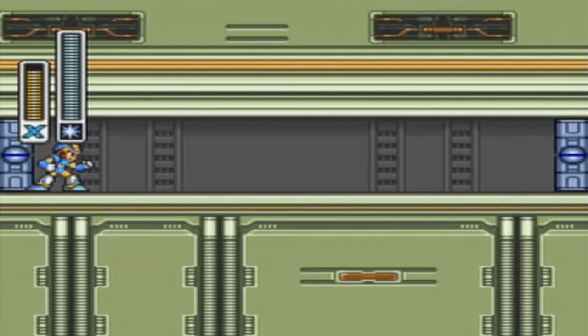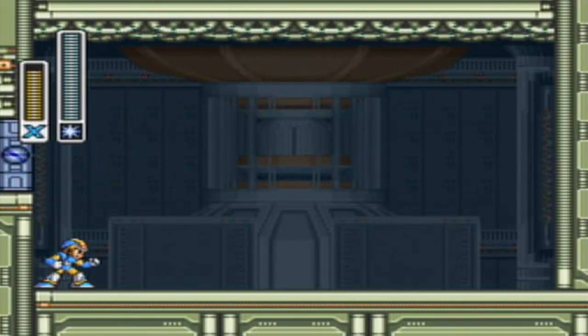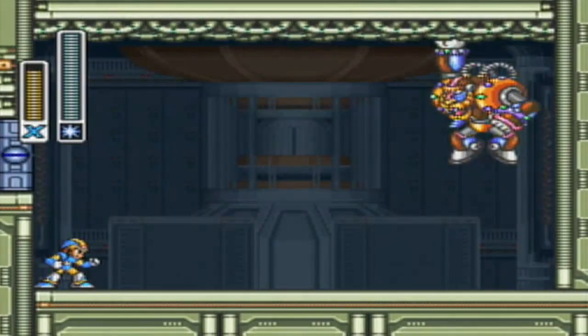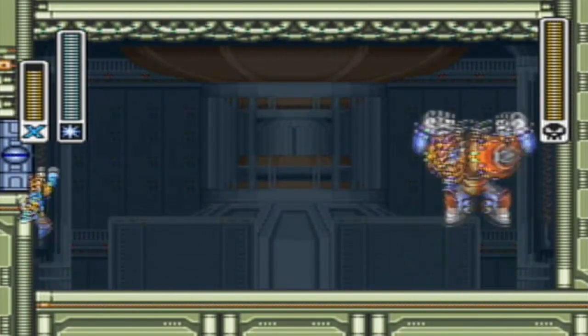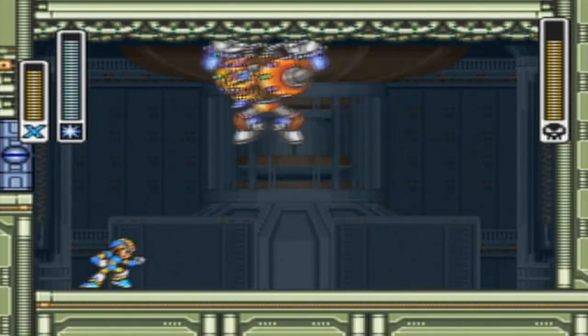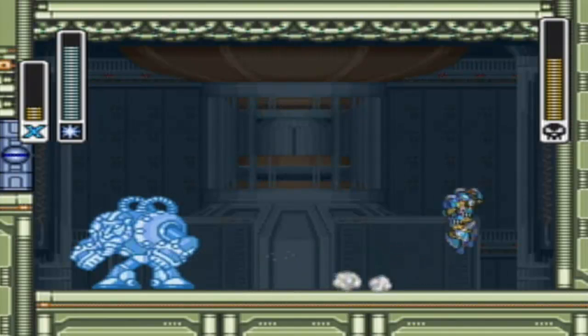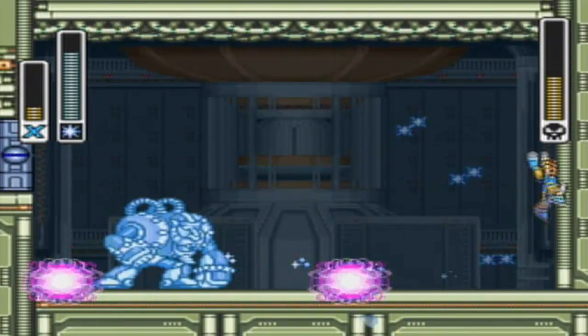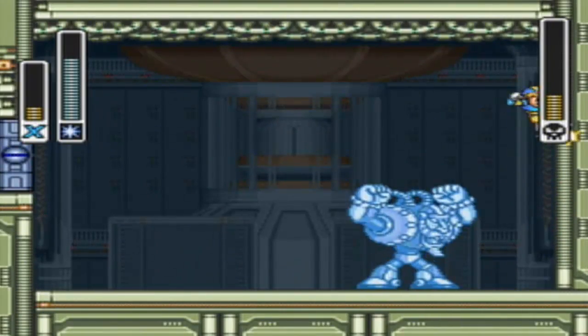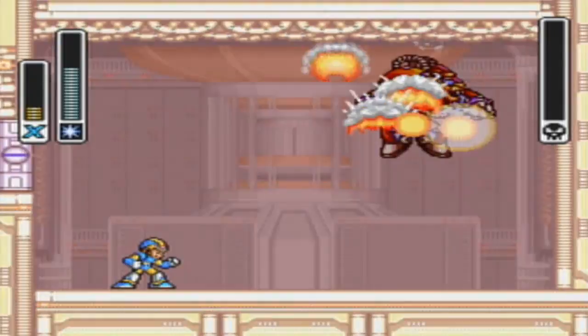Here we are at Spark Mandrill. Spark Mandrill is weak against shotgun ice. You'll notice that X will change colors with the weapons, and there's a good amount of the weapon so you don't have to worry about running out anytime soon. When it comes to Spark Mandrill, he has multiple moves. One is where he'll jump up and start to crawl across the ceiling. Eventually he'll get to the point where he'll punch to the ground and send spark waves everywhere, or run and dash towards you and punch the wall. He also likes to jump around like Chill Penguin did and just punch a little crap out of you. Spark Mandrill can be fairly easy, especially if you can time your shots right. You can actually get an endless loop of hitting him with the shotgun ice to where he can't move at all.